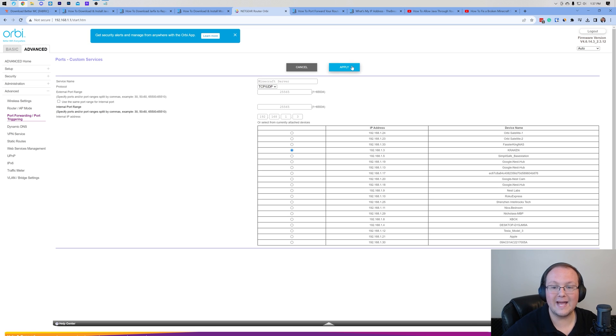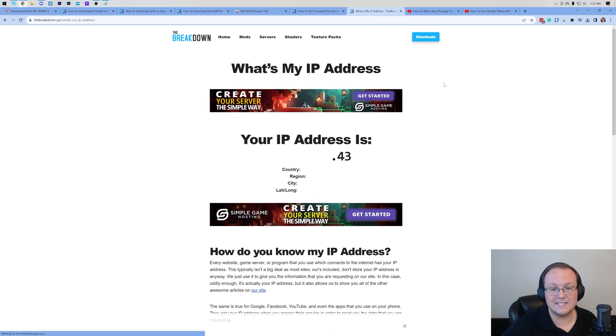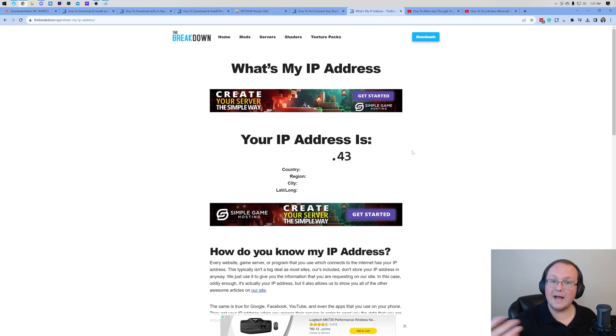99% of people are done at this point — click Apply or Save. But some of you will also need your public IP for the port forward, and everyone needs their public IP because that's how friends will join. In the description we have a 'What's My IP' link — it gives you your public IP. Be careful: people can use your public IP to DDoS you or take your internet offline, so only share it with people you trust. Your approximate location can even be determined from it.